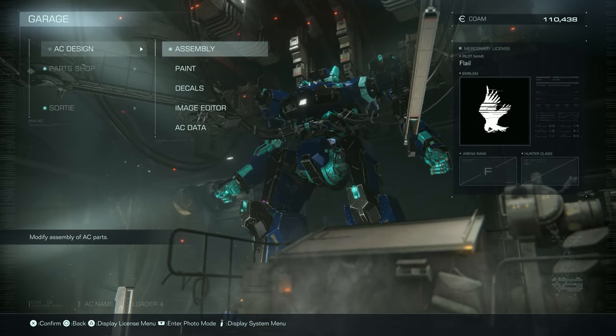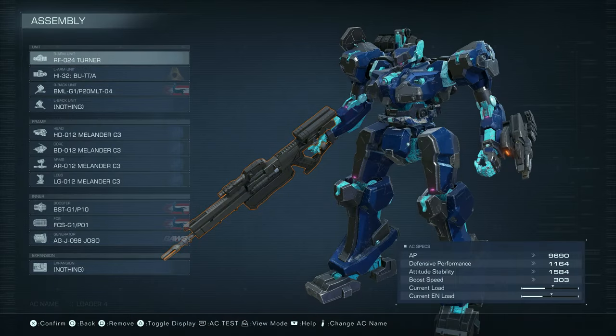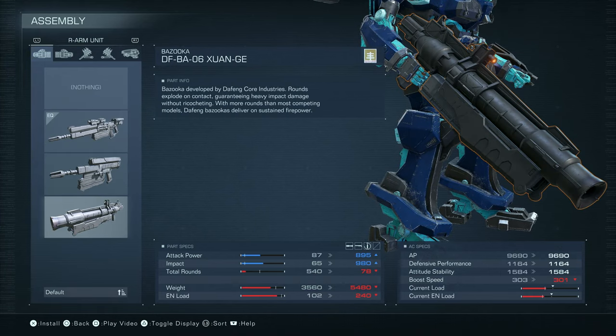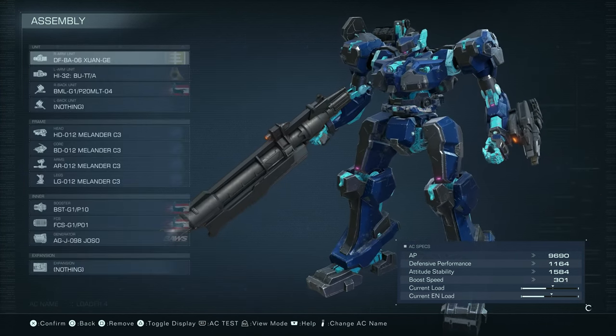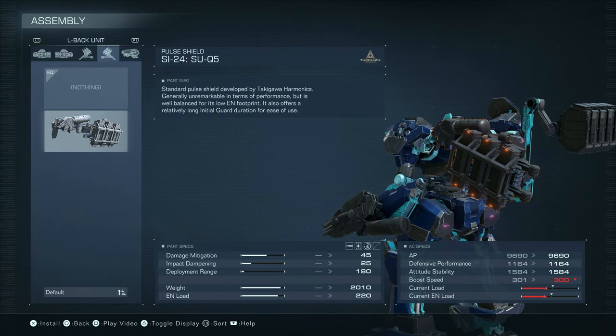I don't want to go broke, because who knows how badly I could screw up another mission and end up in debt. So right arm unit, we will try the bazooka. Lowers my boost speed a little bit, but way up attack power. Left back unit is the shield.